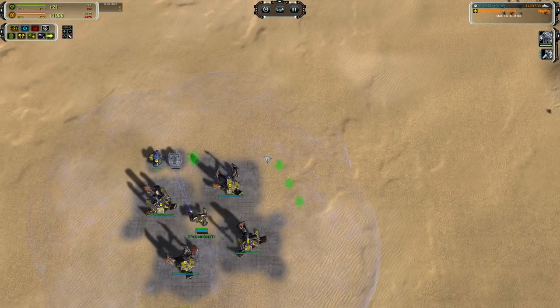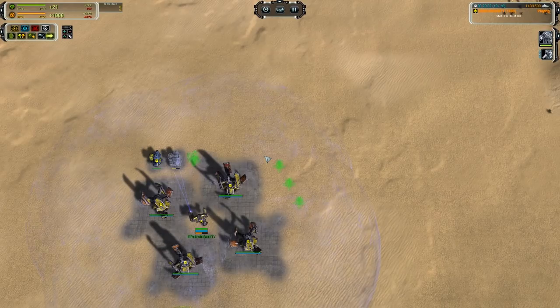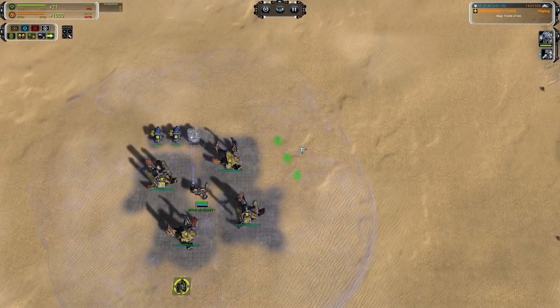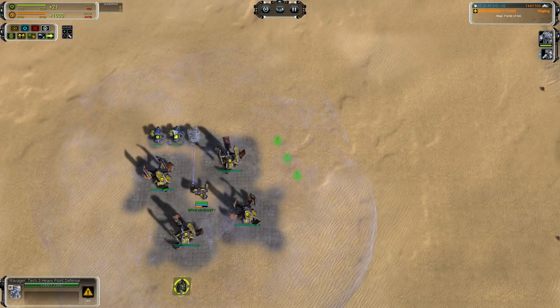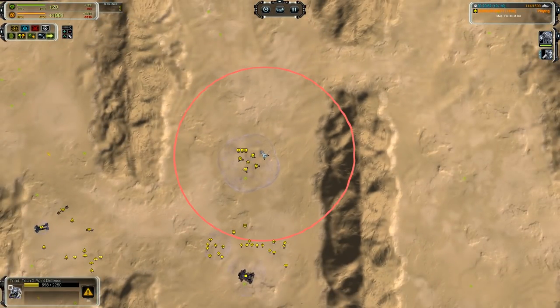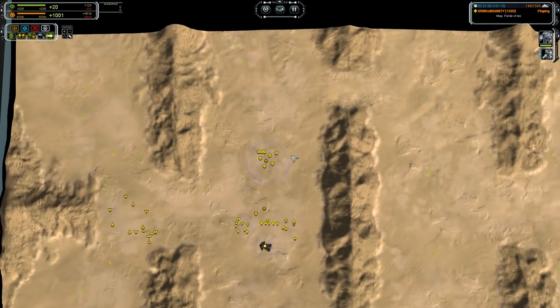Seraphim technically has stronger shields, but they take a lot longer to build and cost way more. UEF is going to be the faction of choice for pushing heavy grade fire bases - the only faction that can effectively push late game fire bases because of the ravagers. They have the reach to outrange any T2 point defense, which is the failing point of the other factions, because once mobile missile launchers come online for everybody, T2 point defense creep is kind of useless unless you have a ridiculous amount of build power.